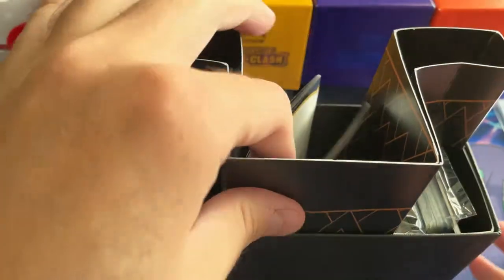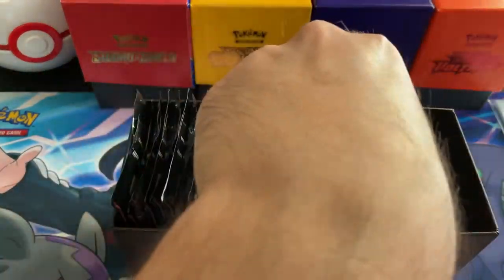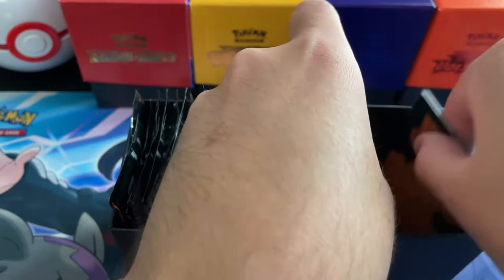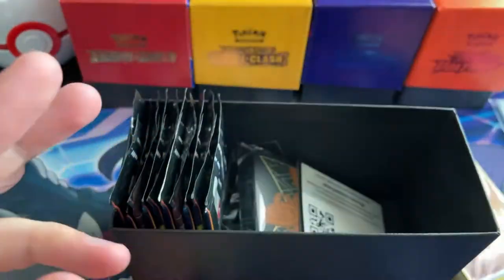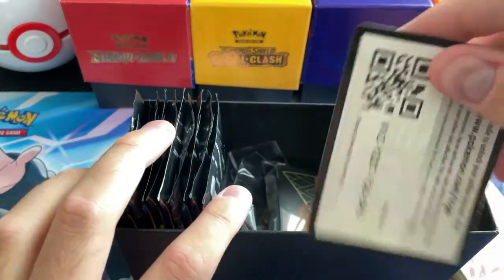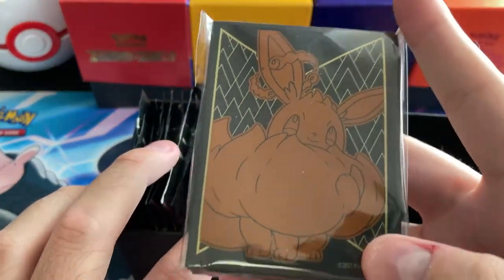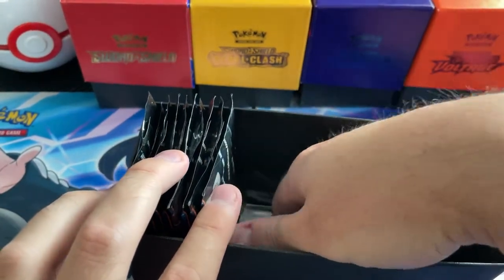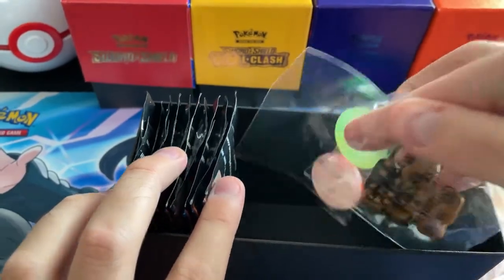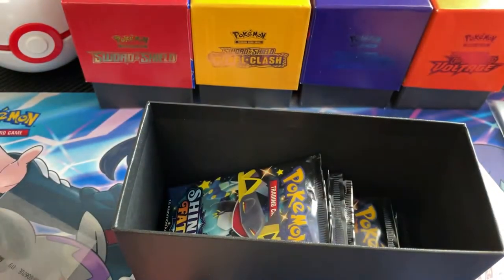Let's open this up. We've got the divider in there. Rulebook - don't need to look at everything. We've got the dividers with the Eevee on it. We've got our energy. We've got our Eevee VMAX promo right here. Code card, our sleeves have Eevee on it - very clean looking. And then our dice and some counters, same old counters, and some Eevee colored dice. Not bad.